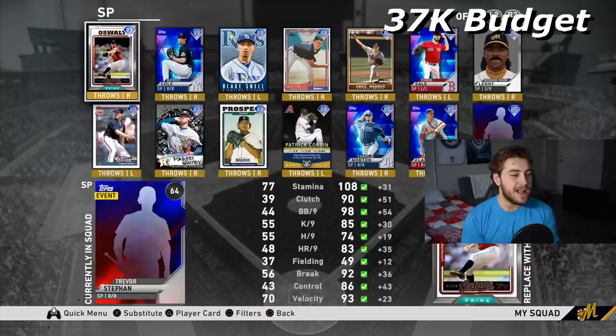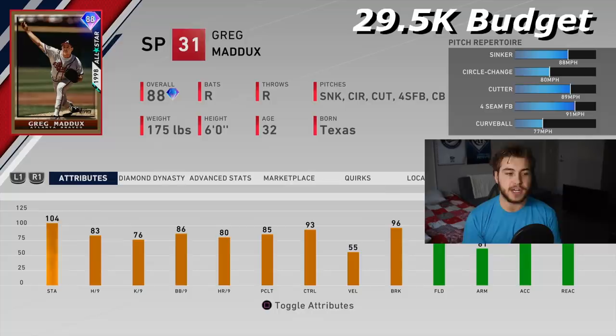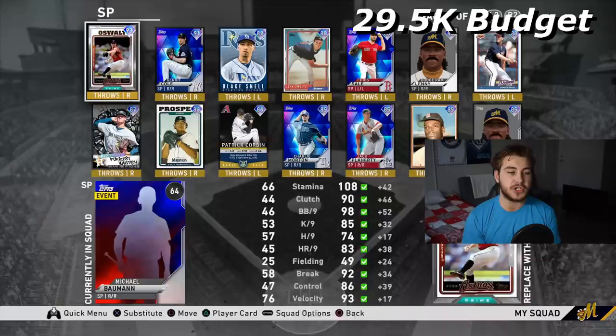The next guy you can technically get for free — you're going to get one of these Legend packs at some point — and that's Greg Maddux. You're going to notice a trend: I have a lot of sinkerballers on here because the sinker is very overpowered yet again. This card is great. It doesn't throw very hard, but the circle changeup is a nice offset from the sinker because it is eight miles per hour different, and it still has a good amount of movement compared to a regular changeup. I've really enjoyed this Greg Maddux. 80s per-nines, 86 K-per-nine. Pitcher control is very important and I made sure to keep a note of that for all my selections.